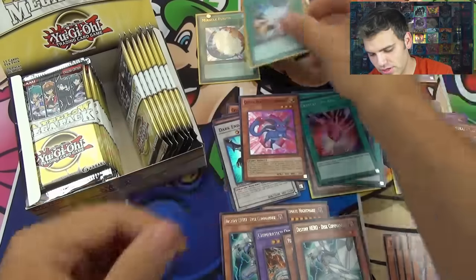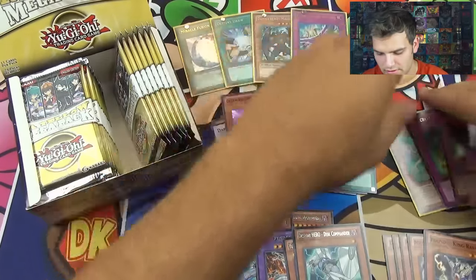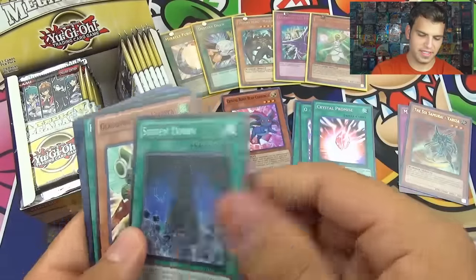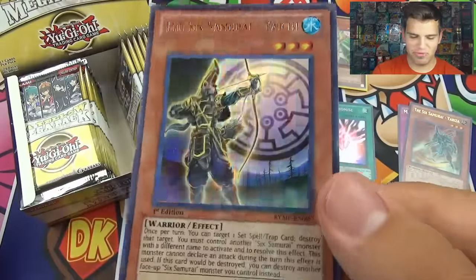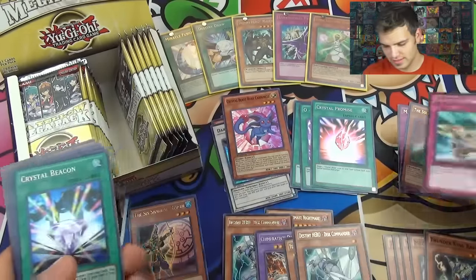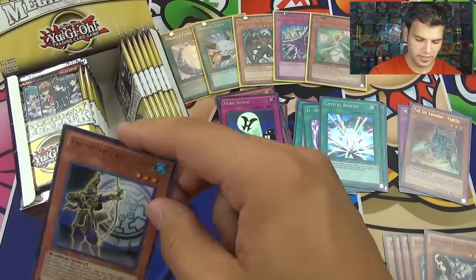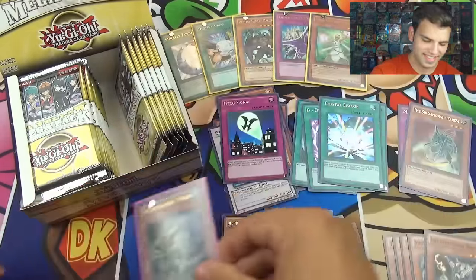Of course, it was nice to have Destiny Draw and Malicious reprinted — can't get enough of those two cards. Next pack. We're already getting most of the sweet cards in here. That's nice — it's only that Instant Fusion. Rare Value. Gladby's War Cherry, Rare. Yaichi — one of my favorite Ultras in this set. Look at that beautiful first edition mint condition Yaichi of the Six Samurai. Some epic Six Samurai cards. Crystal Beacon, Hero Signal, The Survivor, Rainbow Dragon common.